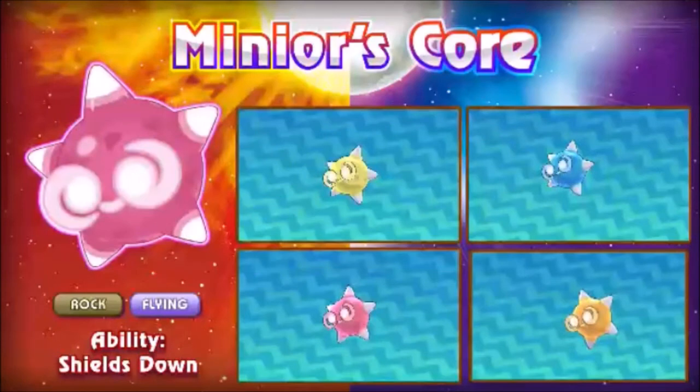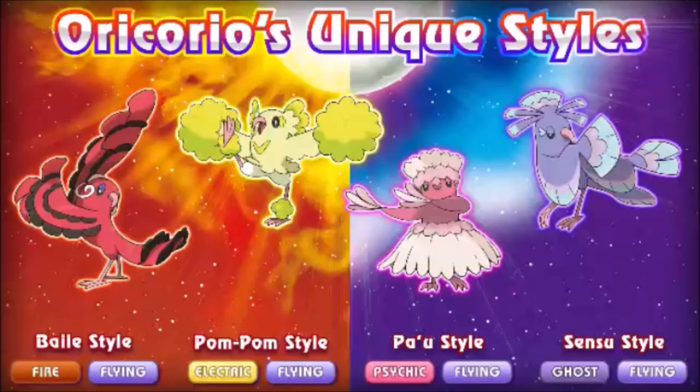Then we got to see Minior and Minior's core — they're two separate entities, at least in battle. It has the Shields Down ability, which makes it immune to status effects as long as it has the Rock shield around it. Once that rock shield breaks down, it turns into Minior's core and changes ability. I really hope it turns into something very speedy. It might keep its Rock/Flying typing and then gain a new typing based on which form it is, but we don't know what that is yet. I really like that we have a Pokémon with more than one thing going for it — Minior's core gets an A+ from me.